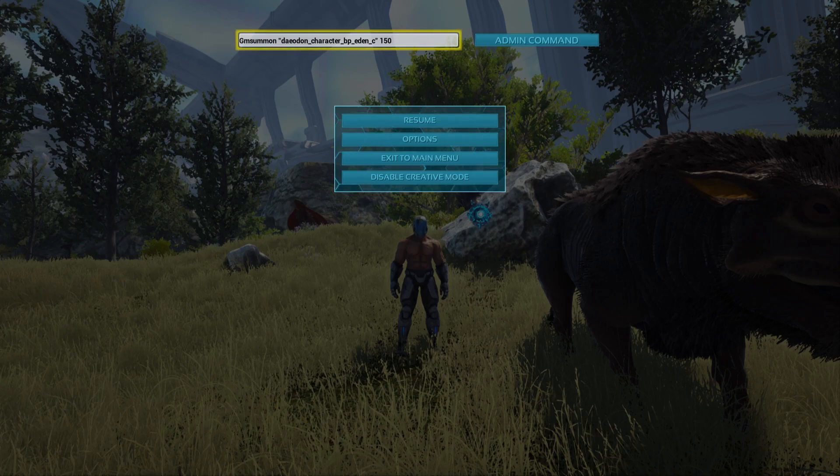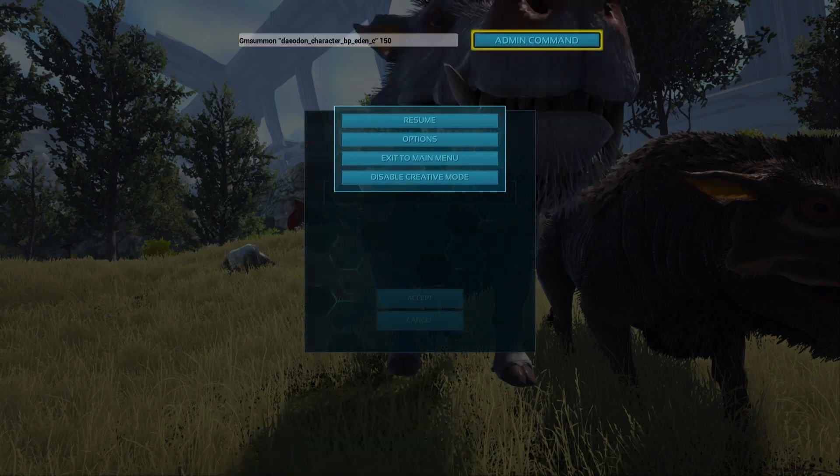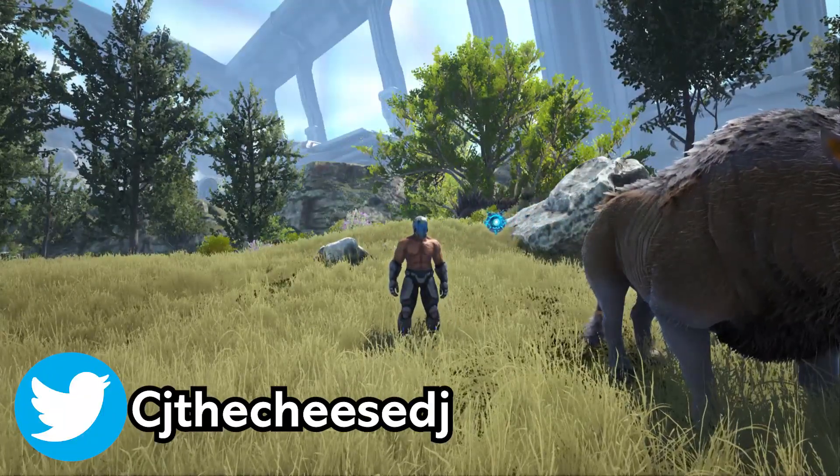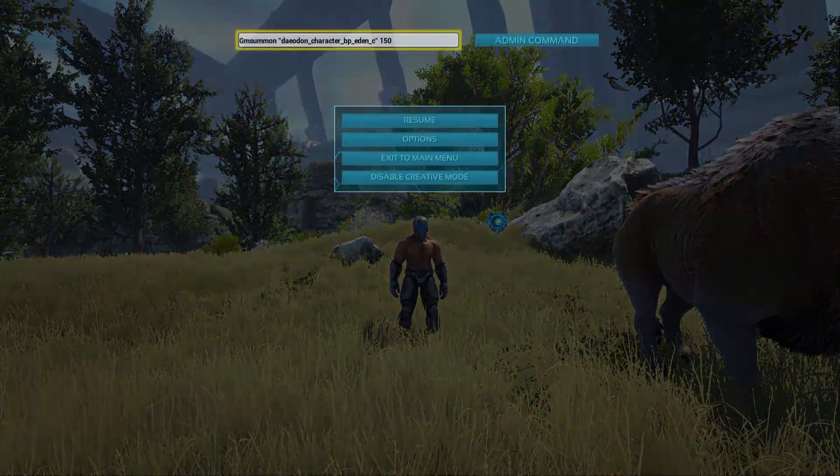You can see there BP underscore Eden underscore C and then the level, and that is all you need in order to summon in the Eden variants of the dynos. So we'll go over them nonetheless. First off we have the Daydome, next up we have the Direwolf — same situation, just replace all of the letters with the new dynos that you were summoning.